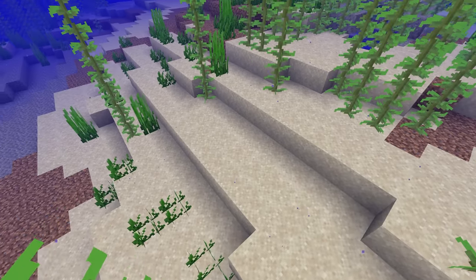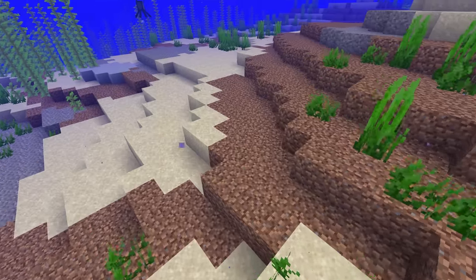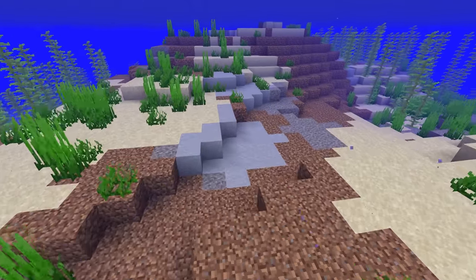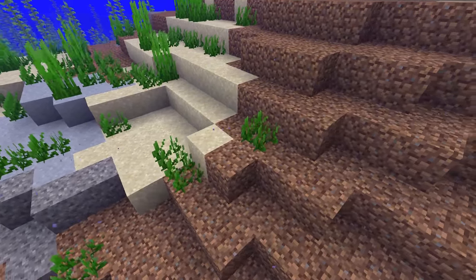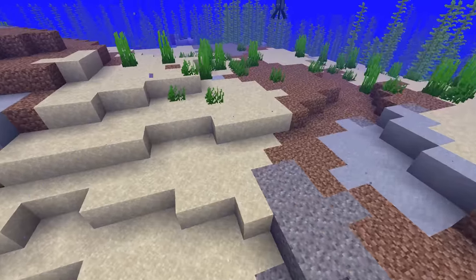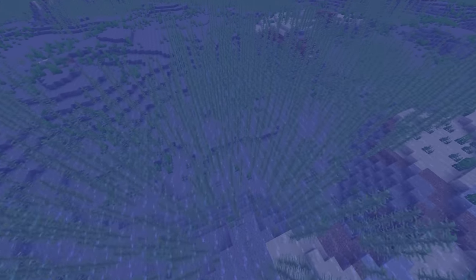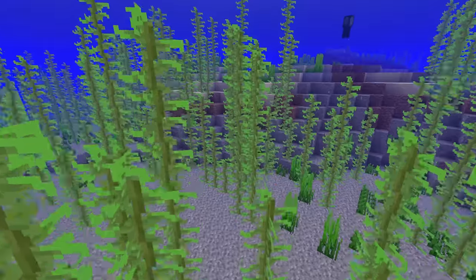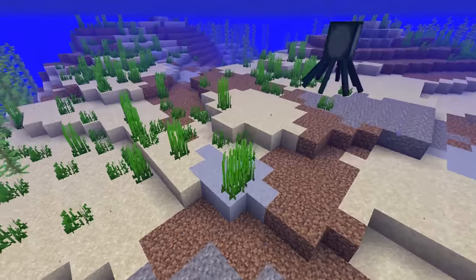In almost every ocean biome, the blocks that generate beneath the surface of the water on the ocean floor are determined by the height. So you get this kind of strange gravel, sand, dirt, and clay mixture if it generates super high up, and then the standard type of material that generates with that ocean biome will be there if it's a little bit lower and not so close to the surface.